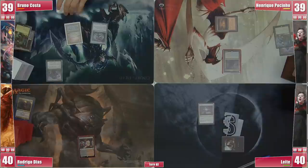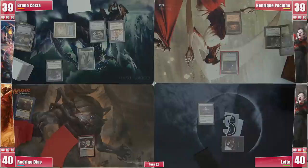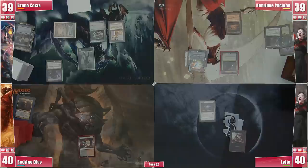Bruno fails to draw a land so he fires his Ponder, finds and casts a Lion's Eye Diamond, and passes the turn. In his end step, Henrique activates Anya, discarding Twins of Mora State, triggering Anya and Waste Knot, providing a Zombie to Bruno. Henrique then draws and casts a Chrome Mox, imprinting an Asylum Visitor, finishing his turn.